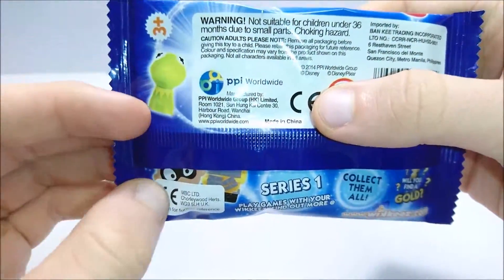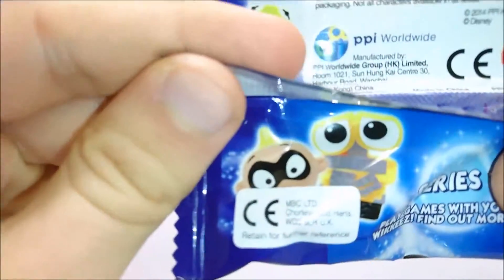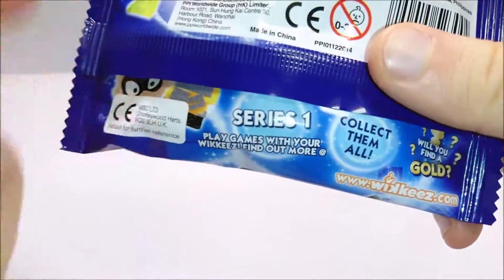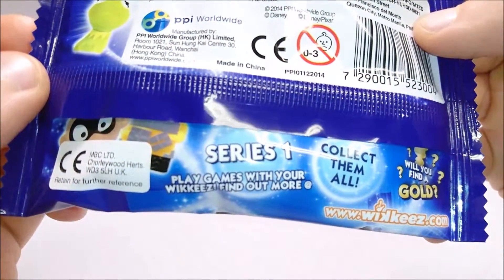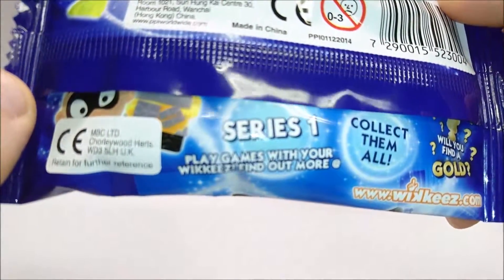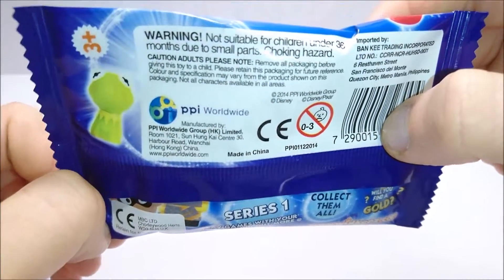On the back we have a picture of Kermit the Frog, and what looks to be Jack Jack and Wall-E. This is series one apparently. You can also play games with them from the looks of it, but I don't think there's anything more interesting on the package.